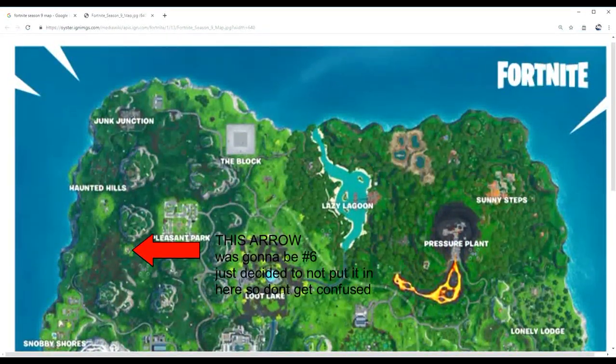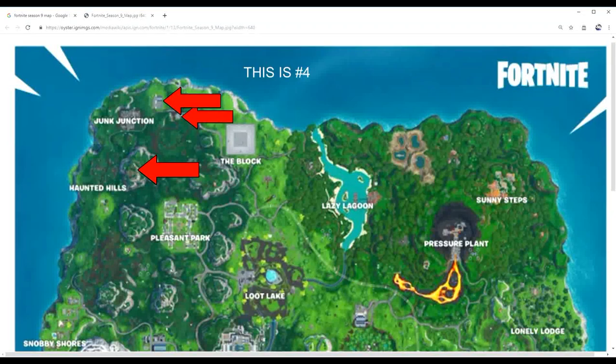Coming in at number four, it's actually a tie between these two little building spots and the castle right above Haunted Hills. The Haunted Hills castle is a downgraded version of the older castle from Seasons 6 and 7 — if it were the old castle this would be the number one spot. It still gives decent loot. The spot right beside Junk Junction, just to the right of it and in between The Block, also always gives me really good loot.